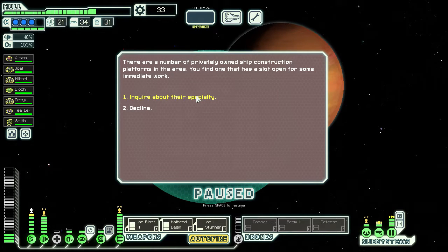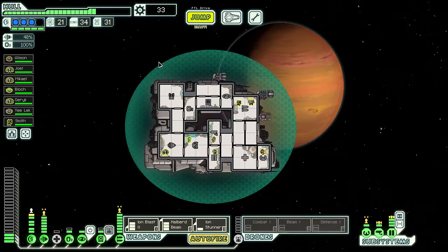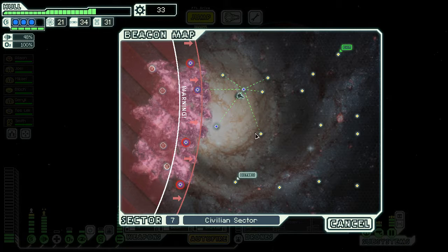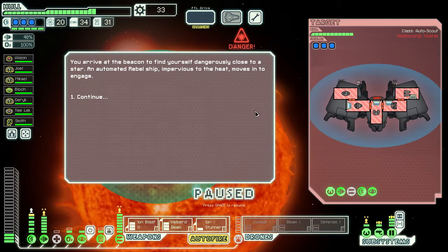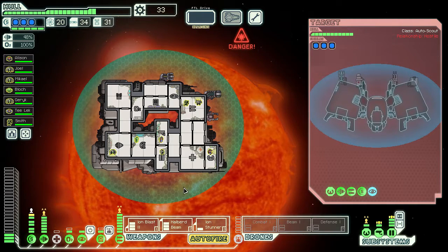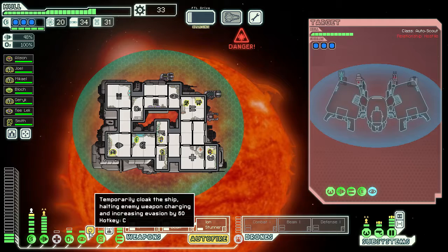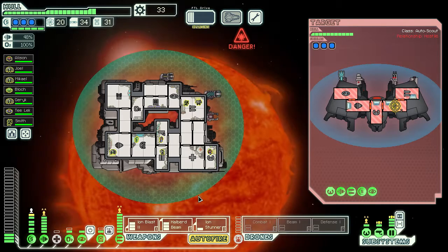Now we're out of the nebula. There was nothing going on. Oh yeah, I bought so much power. Of course, one more could let us turn on two drones — probably like a defense drone and a combat drone. Or we could put more in hacking, so I do want the next power bar still. Let's inquire about a specialty at a ship construction platform — they would be willing to upgrade the oxygen system for 36 scrap, but I kind of spent all the scrap, so I don't think we need oxygen 3.